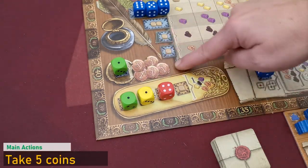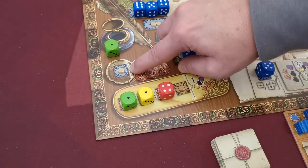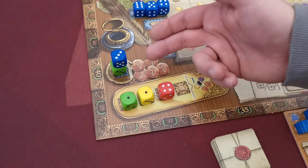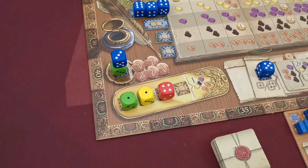With the next action, the player simply gains five coins from the supply. This is a blue space action, so if you play a three-value die here, you first have to pay three coins to the general supply for reusing an already-used action, and then gain five coins from the supply.